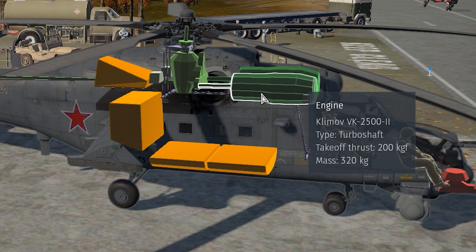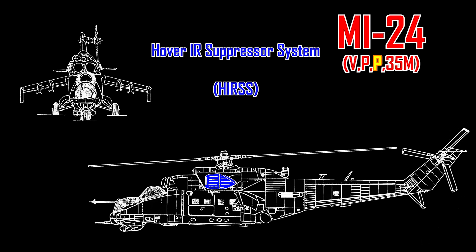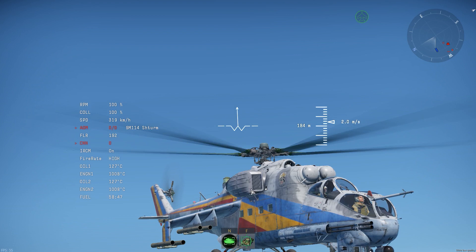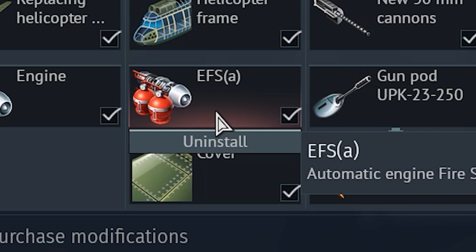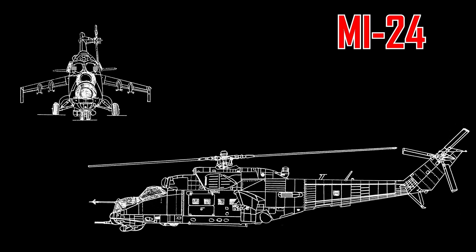All variants of the Mi-24s, except for the A and D, also feature the Hover IR Suppressor System, or HIRSS. This module dissipates the flow of hot exhaust gases, reducing the likelihood of capture by IR-guided missiles. Even when you're set on fire, the fire extinguisher will be a good friend. At the end, you have the oil cooling systems, transmissions, traction of the control surfaces, and prop shafts.